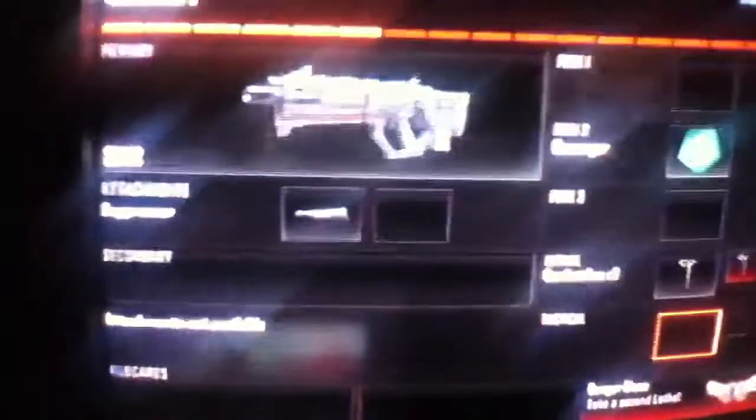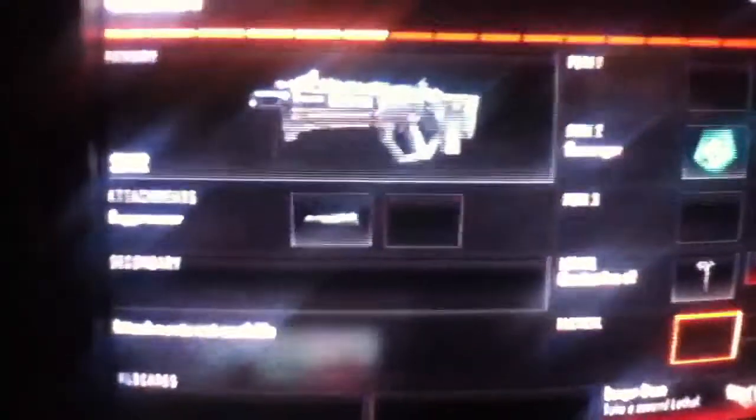I'll repeat the perks for the assassins team: silence, of course, scavenger, and ghost. So here's the ballistic knife, or knives, and throwing axe.